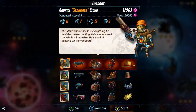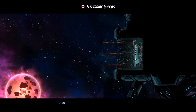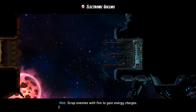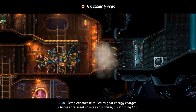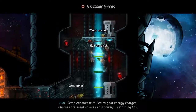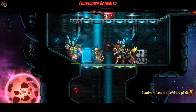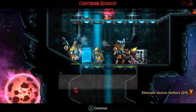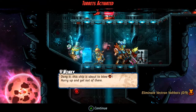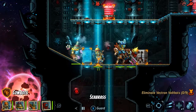For this mission I'm gonna go with Sea Brass, Payroll, Billy, and Ben. I don't think I'm gonna use these guys on the final mission, so I figured I'm gonna give them a last hurrah here. I could have gone with a party I wanted to use for the final mission and tried to get them to level 10, but I don't think I'm gonna be able to get anyone to level 10 anyway.